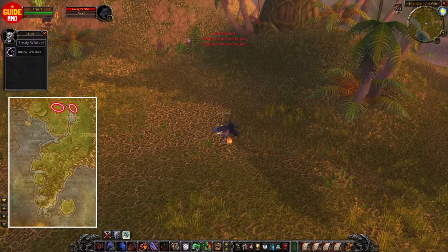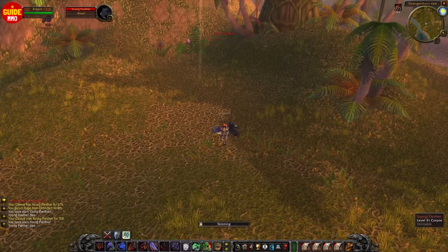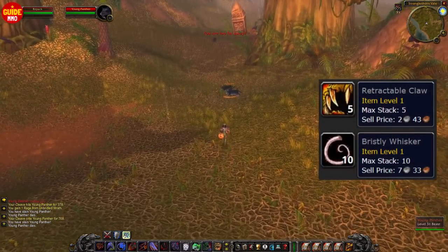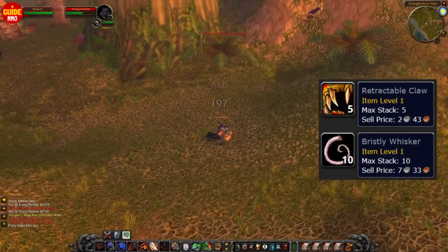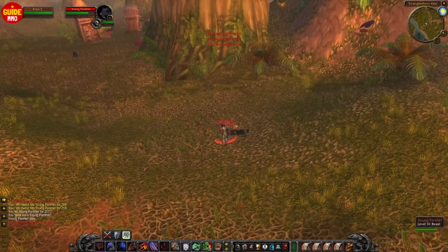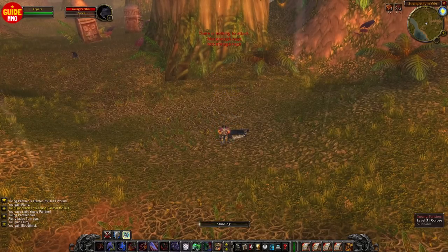Starting at around level 30, you could head to Stranglethorn Vale. At this location you'll find different panthers and tigers. The loot table is amazing and the two grey items vendor for a good amount — at least the Whiskers, which is more than seven silver each. The only downside is that these creatures are also part of a quest, so there might be high competition for them.